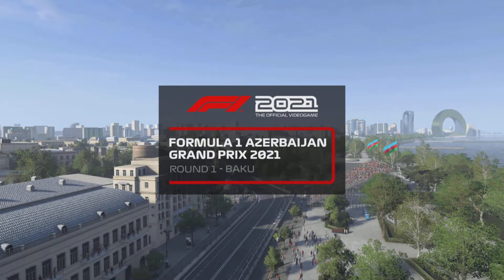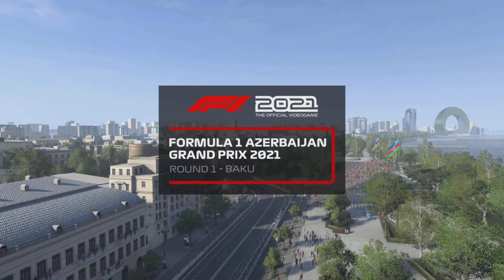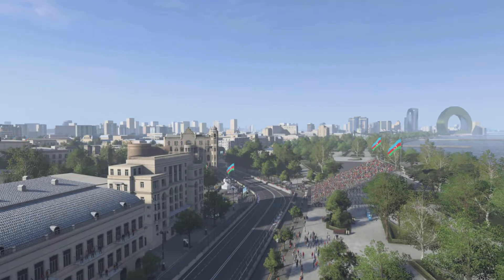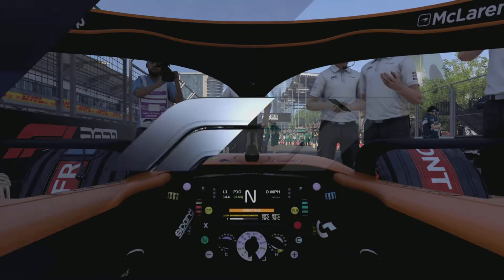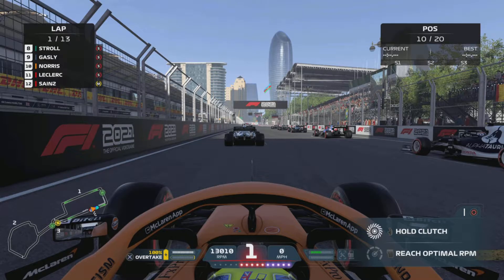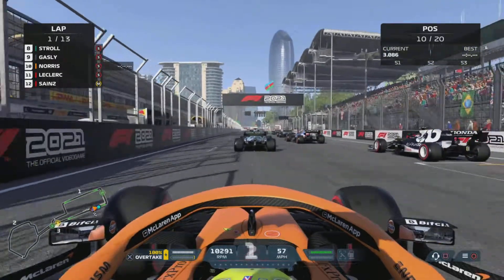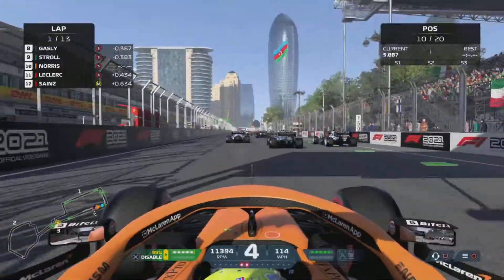Hello everybody and welcome back to another brand new video. Here today I'm William Kinney. I hope you're all staying safe and well on this great day. Today we're going to be driving as Lando Norris in the McLaren around Azerbaijan, the street circuit. It's very difficult to get it right, especially that twisty middle sector. It's all about getting the right trajectory through the corners, judging it to perfection, not turning in too early or too late, or getting those curbs.